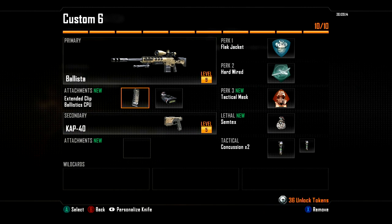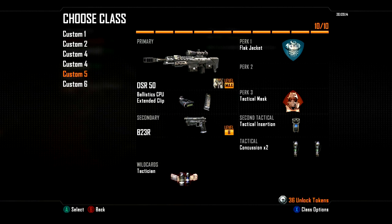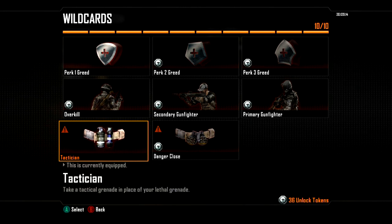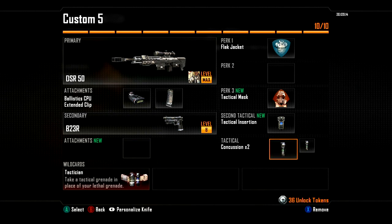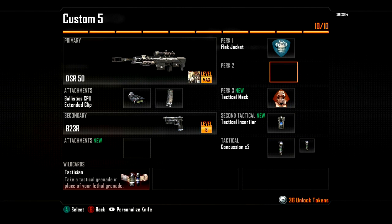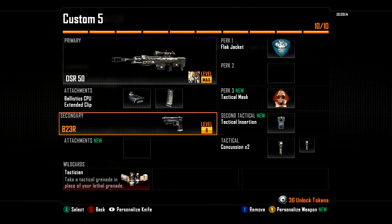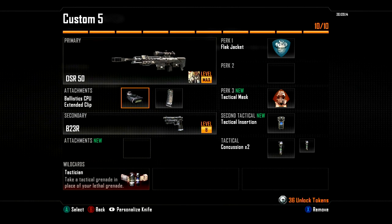Now I don't really use the Ballista, I don't really like it that much. My main gun is the DSR. I have no perk 2 here, but basically what I've done is used Tactical Insurgeon as a wildcard — it swaps a tactical grenade slot for a lethal, or the other way around. So I've put a Tactical Insurgeon there and kept my stuns, and gotten rid of perk 2, which I don't really need as long as I've got Flak Jacket and Tactical Mask. This one has Ballistic CPU and Extended Mag, and the B23R pistol, which is cool.